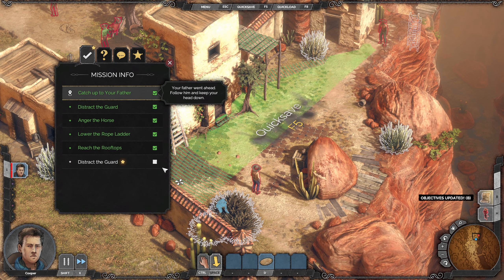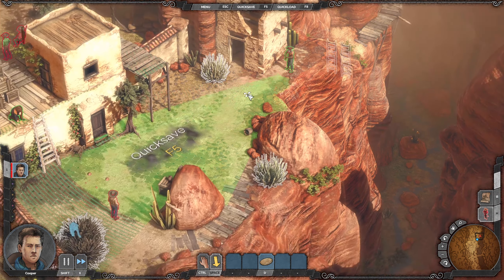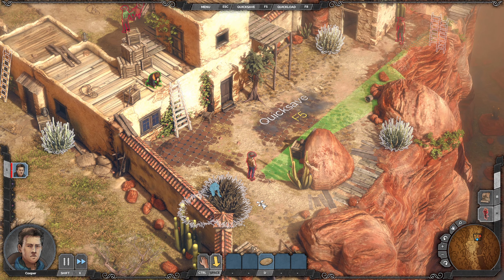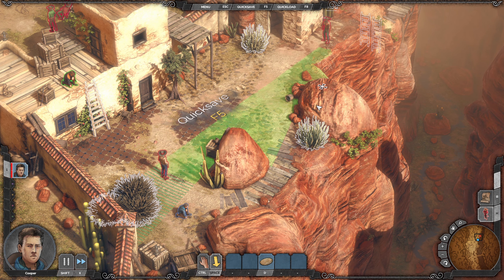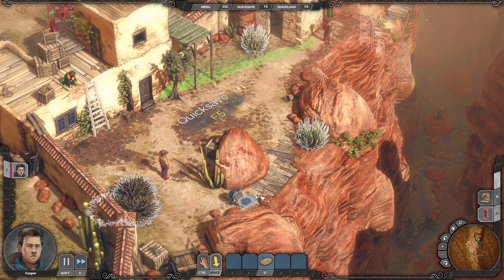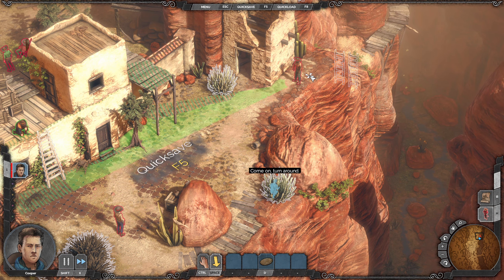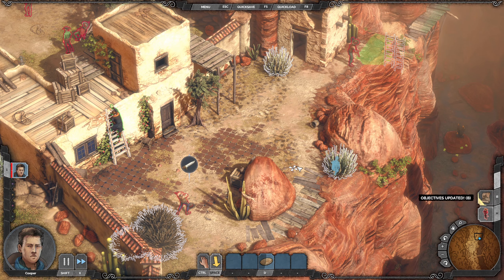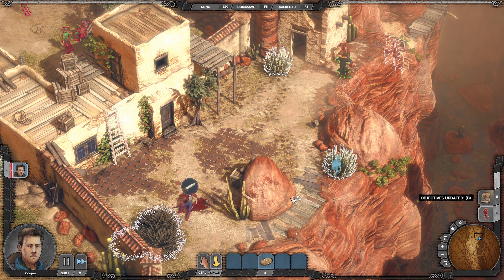Objectives key is B. 'Distract the guard' — you click on it and it takes you there, which is always beautiful. Look at this conveniently placed rock. I'm glad I picked up these coins. 'There you go, turn around.' That was close.